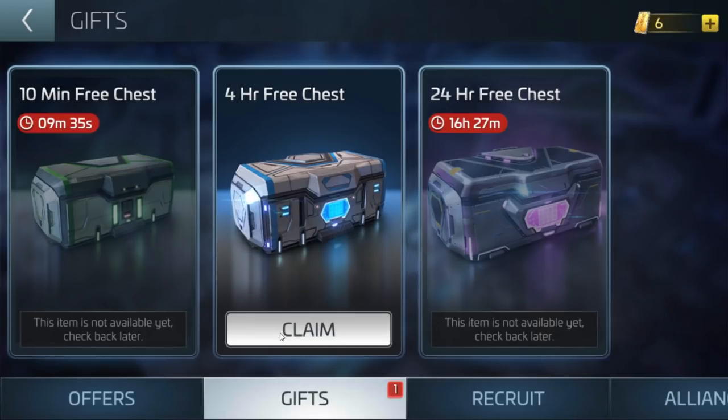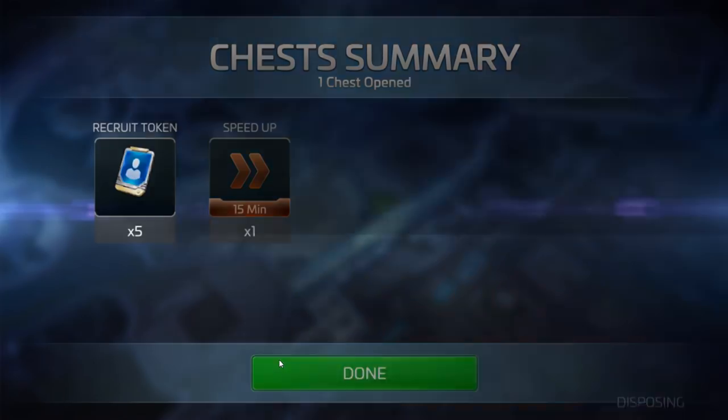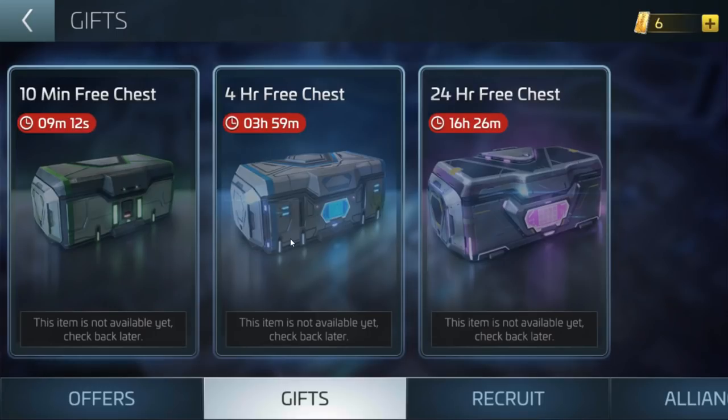The four-hour chest doesn't always have great stuff — sometimes it's a load of crap. Let's have a look: a 15-minute build speed-up and a recruit token. You need 20 recruit tokens to unlock the basic recruit, and they go up from there. Always make sure you're opening your 10-minute crate, your four-hour crate, and when you get it, the 24-hour chest. In England the dailies reset at 4 a.m., and the 24-hour and four-hour chests are tied to some of the daily objective requirements.